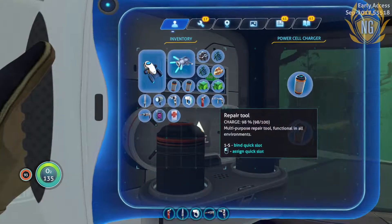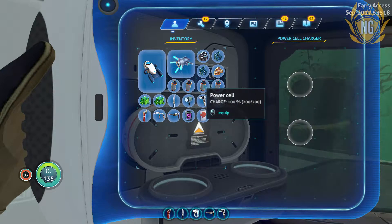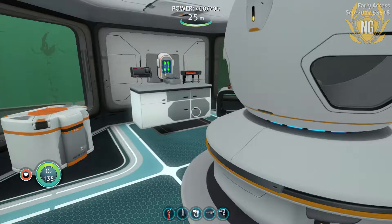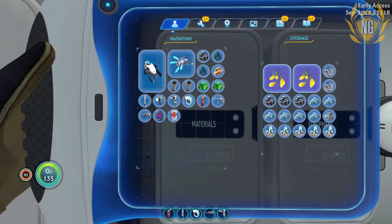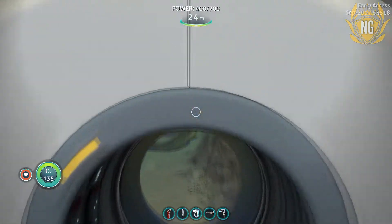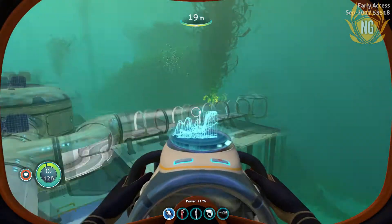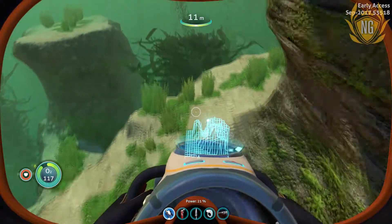I'm going to take these with me and keep them up there, because they need to be charged. I've got any Plastil Ingot... nope, I don't have any. So I'm going to need to go find some Titanium quickly — that should be easy enough. Where is my Sea Glide? There it is. Let's go find some Titanium, build that Plastil Ingot, and then we're going to have to have a look for an Aluminium Oxide Crystal — whatever the fuck that is.